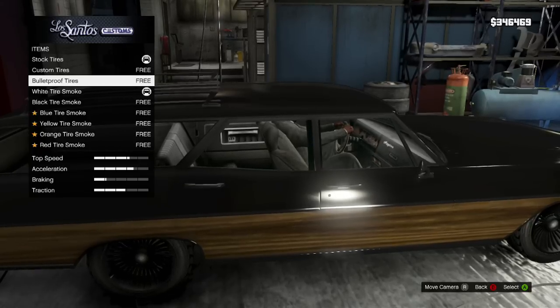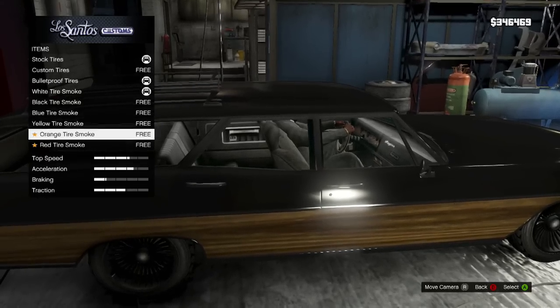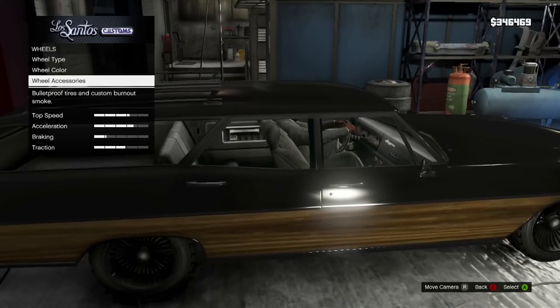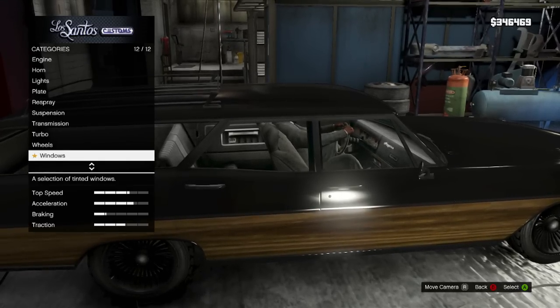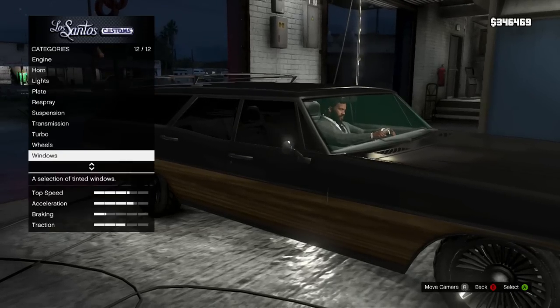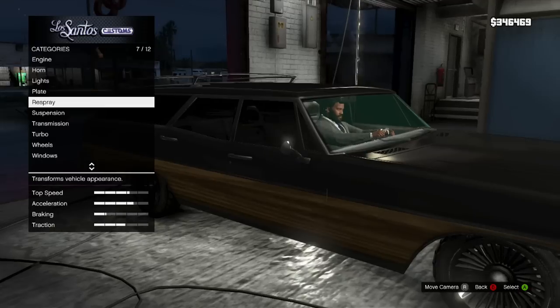Bulletproof tires — that's dope. I don't know why you'd really need tire smoke, but I'll do it anyway. Windows — limo tint. That's about it. Anything I didn't do, I'll respray.